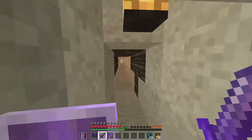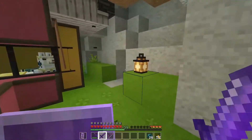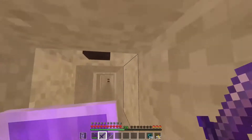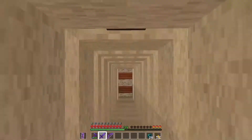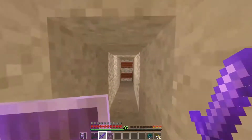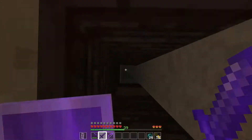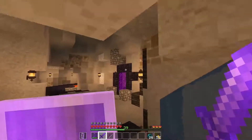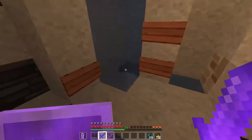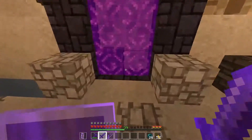So you might be wondering what is this giant passageway? I got sick of walking down the stairs the whole time, so I made this passageway that goes pretty much as far across. At the end you might be able to see our two signs — these signs are holding back water. It's a water elevator leading us down to our Nether portal. I tried bringing it up to the top, but it would link up with the one that heads to the End. So I just built this water elevator that takes us to this portal here.